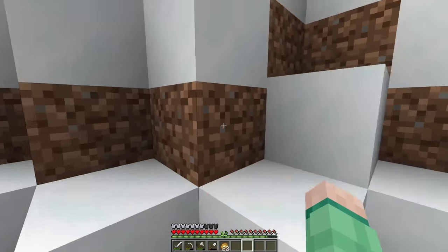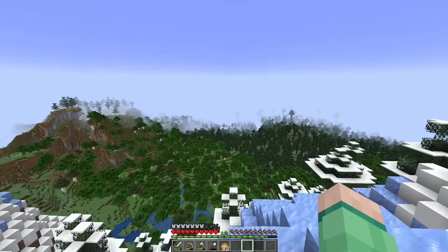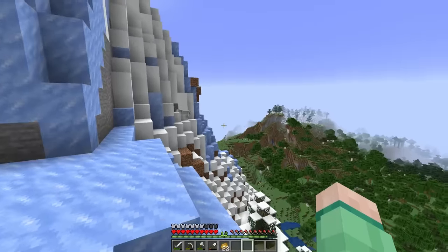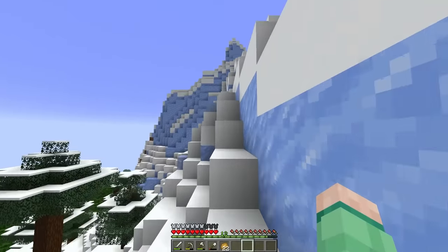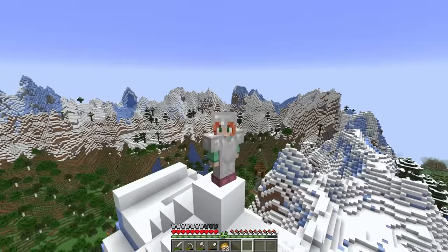I spawned over in this direction, so let's start over here and get a nice survey of the land. This side has a forest, a taiga, and our spawn over there. Let's just prance along these frozen peaks in our new boots and see what we can find. We can avoid some of the powdered snow with leather boots, though unfortunately this is our only source of leather.